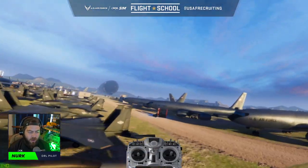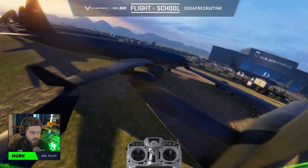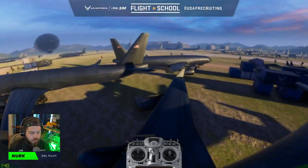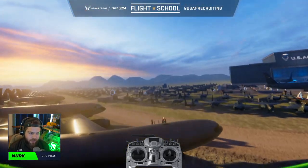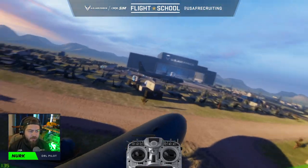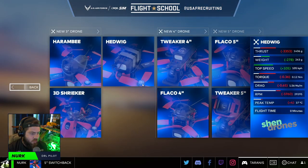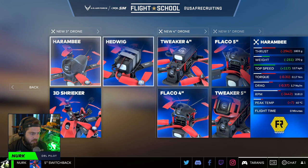Another thing to think about is that a smaller, higher thrust-to-weight ratio drone is going to change directions much faster. You can fly it a little bit differently — you can choose your lines based not just on how the momentum is going to carry you, but you can push that momentum a little bit harder.